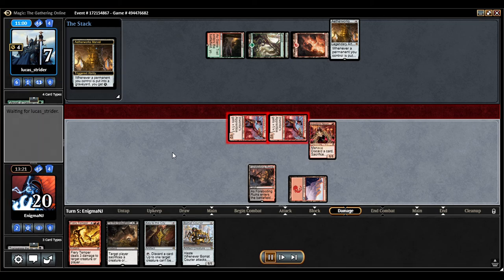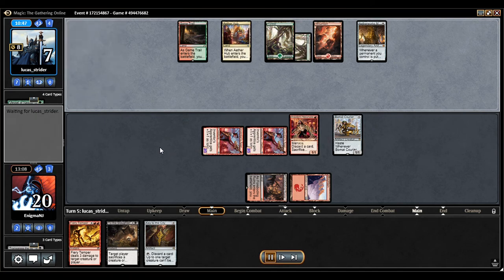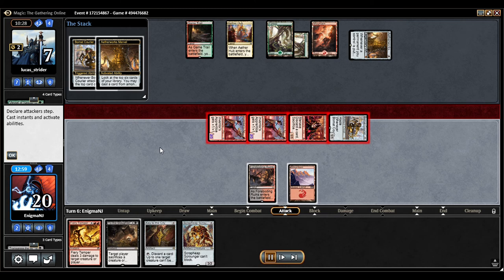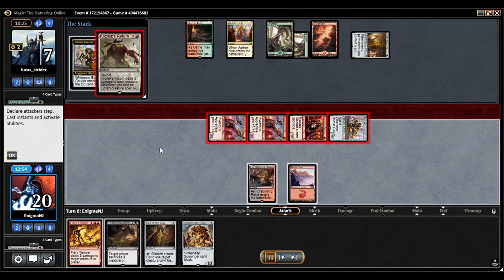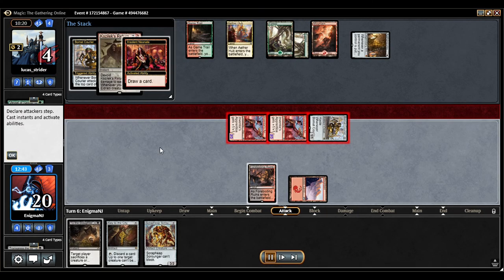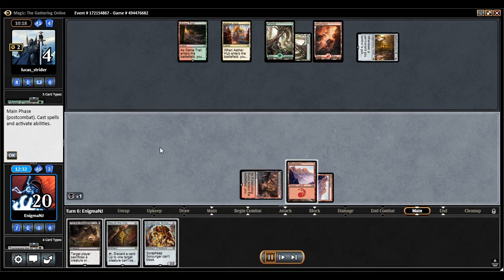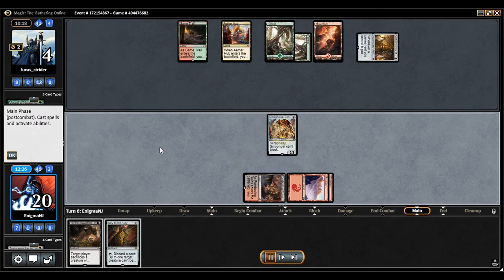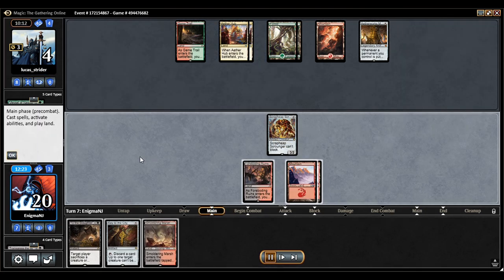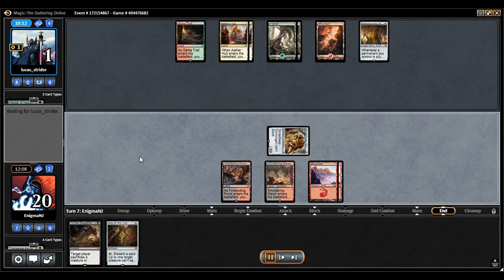This is ending pretty quickly. He's stuck on five energy, gets the sixth, and swings big. Into Marvel activation — he gets Kozilek's, which is pretty okay. Just hit him with the burn, get that third land that I really needed. I'm not too worried about Emrakul here, and I do have the backup if I need it. And scoop.